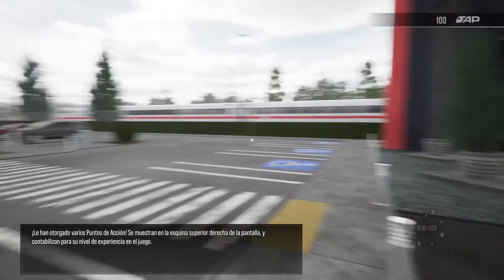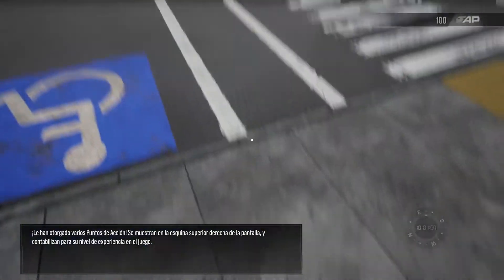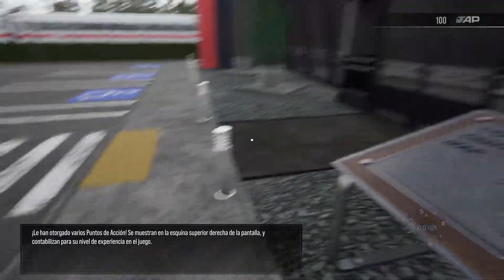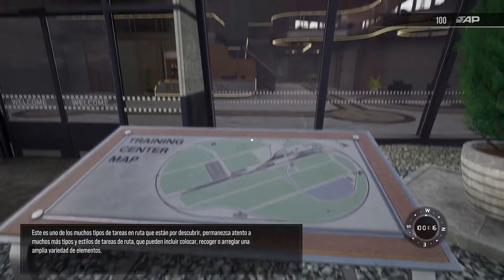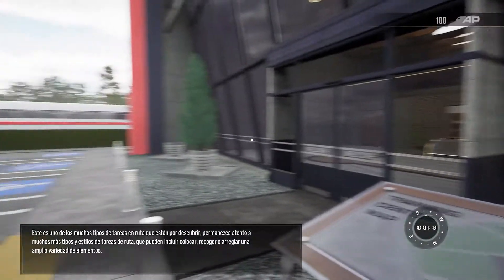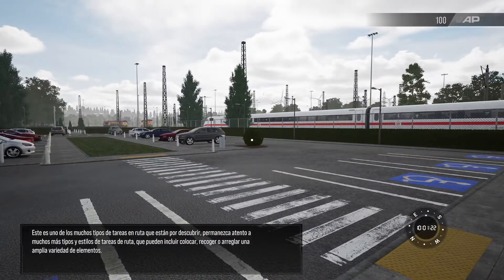You've been awarded some action points. These are displayed in the top right corner of the screen and count towards your overall experience level for the game. This is one of the many types of route tasks to be discovered. Keep an eye out for many more types and styles of route tasks, which can involve placing, collecting, or fixing a variety of things.